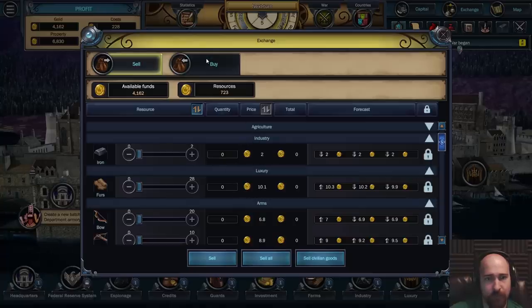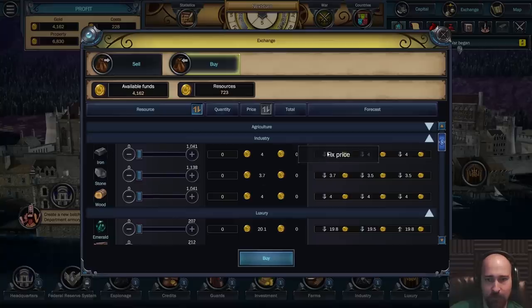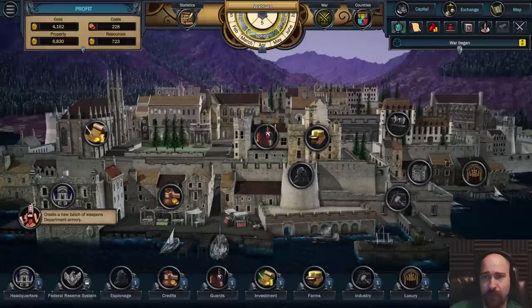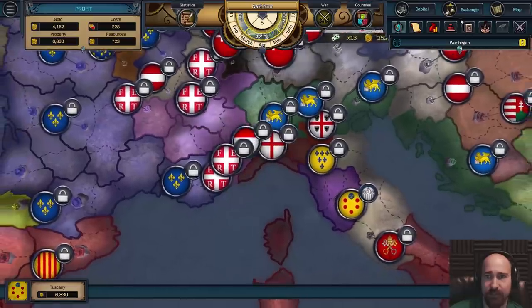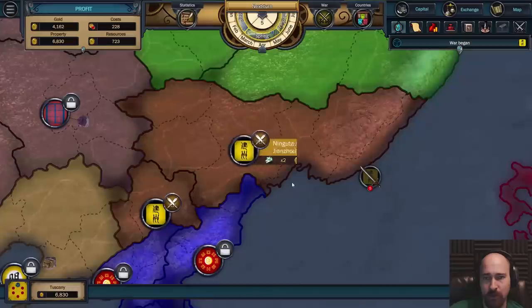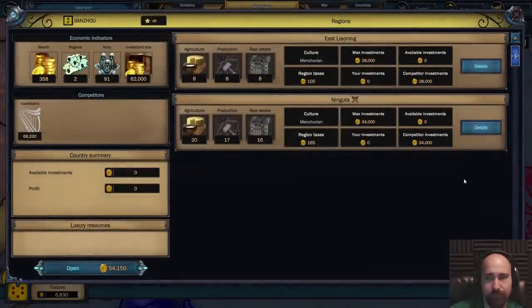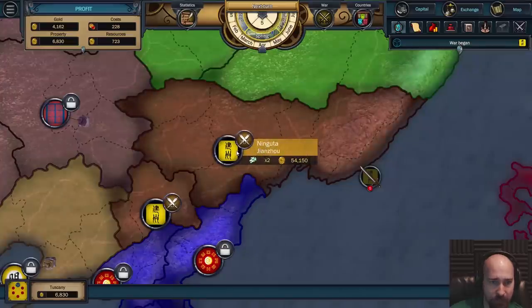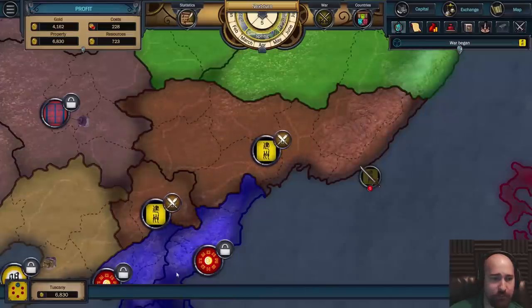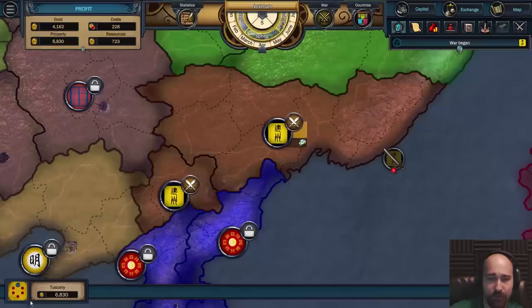Iron is a fixed price - iron is very cheap. No, that's to sell though. Iron and wood are fixed price - four ducats. Can you maybe sell weapons to countries instead of exchange? We could try going to other places. There was somewhere where we could see wars. Japan is at war with Jiangsu. East Liaoning, Ninguta. You have to participate to sell weapons apparently. Let me just try to understand this war a little bit. Japan is attacking Jiangsu. Why a five?